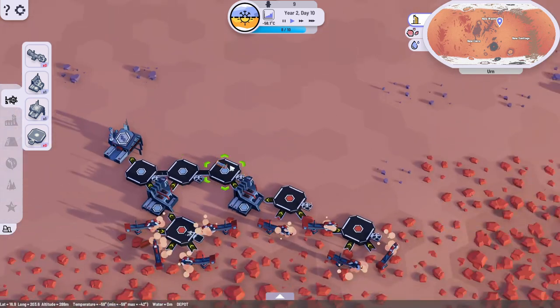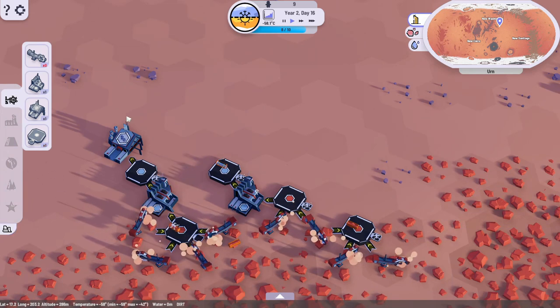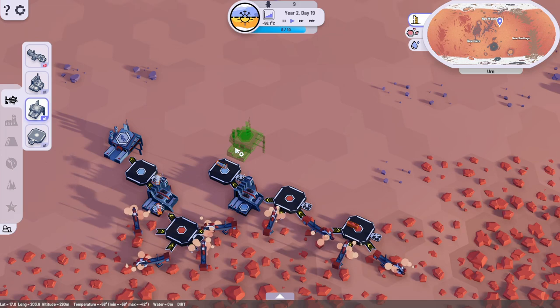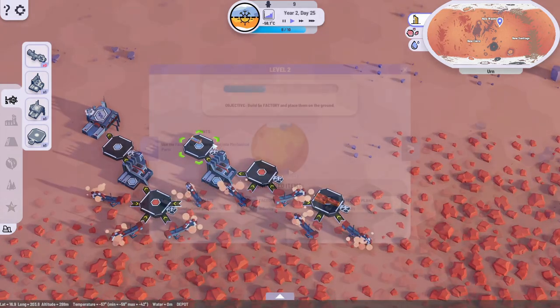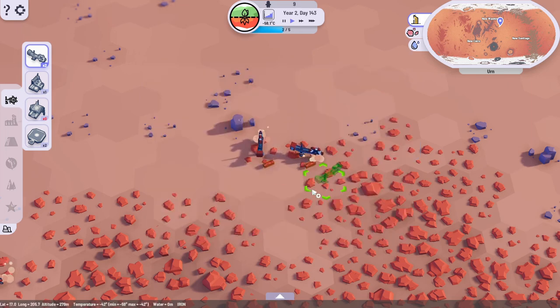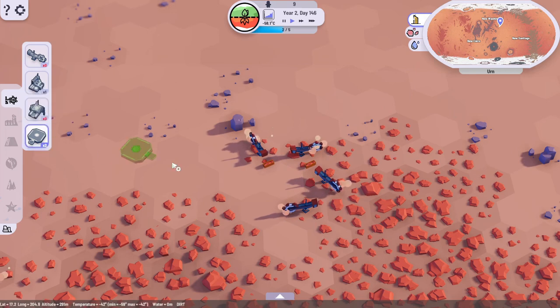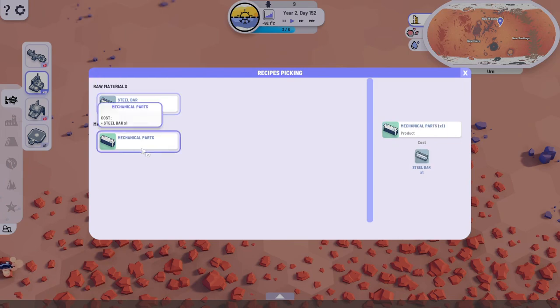It doesn't look like I can do that, so let's just make another assembly plant. Actually, I'm gonna take a second and just re-optimize everything because I'm being an idiot. We hit our objective - build five factories and place them on the ground. Steel and mechanical parts - so I've unlocked the ability to make mechanical parts. Another three factories and another three industrial plants. Not quite sure how that works yet, but we'll figure it out. We're all smart people here.